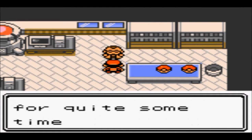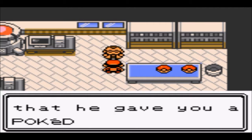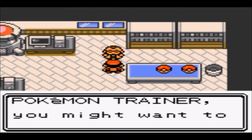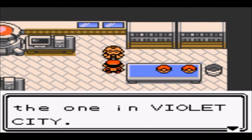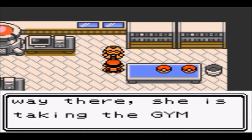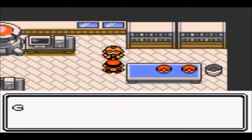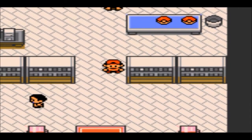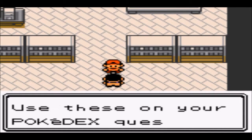It was a book — that was a big overreaction to a book. Professor Elm just said we might see Crystal on our way to the first gym. So I'm guessing that's when Mateo's placed the rival battle — on the way to Falkner's gym.